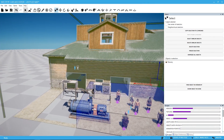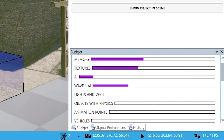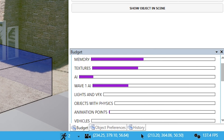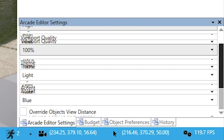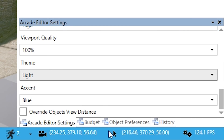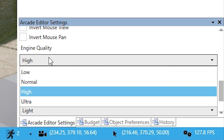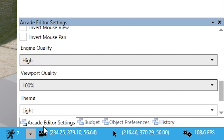Now someone in the last video had asked about toning down the editor — they were getting a low FPS. You can see I'm getting 100-plus FPS. If you're having issues with FPS, you can basically turn off settings. If you're not seeing the FPS counter down here, go up to View and you'll see arcade editor settings — click that, and you can customize various things like engine quality, viewport quality, and so forth. That's something to keep in mind if you are having performance issues.